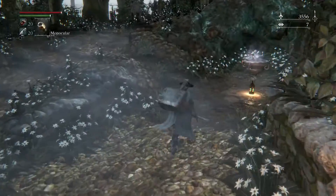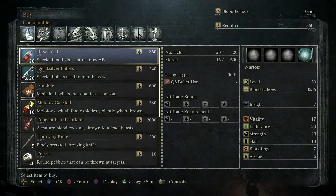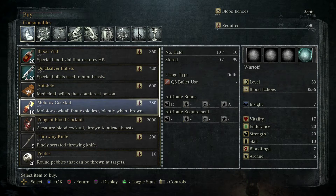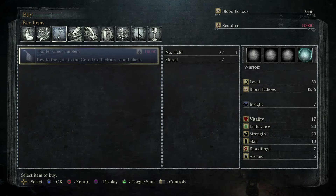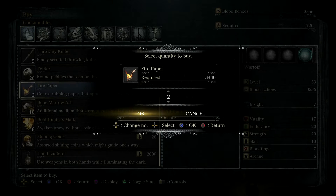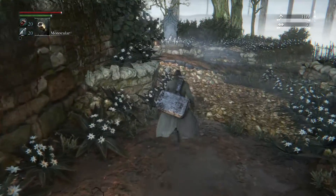We can probably buy some blood vials, which I think we are running a little bit low on. 360 blood echoes per blood vial. We have 16 stored. Wow, we have a lot of quicksilver bullets - 103 of those. Can we grab anything else that might be useful? Maybe some fire paper, actually, might be a good idea here. However, at this point in the game, beasts are becoming less common.